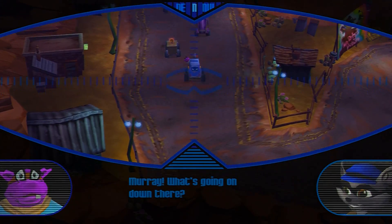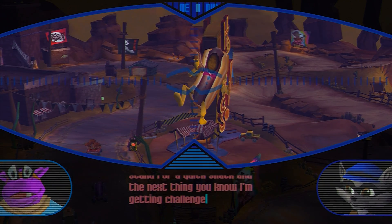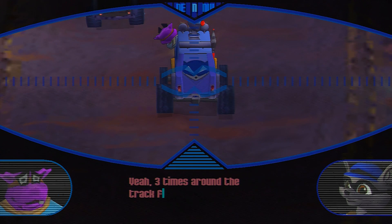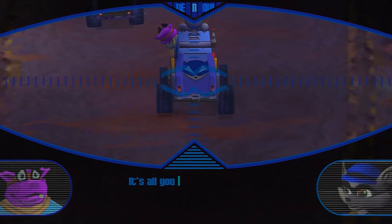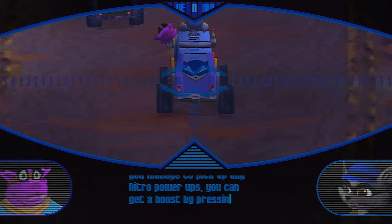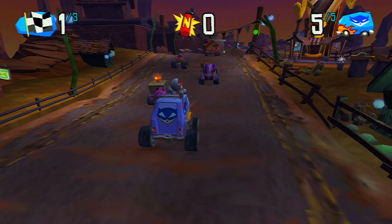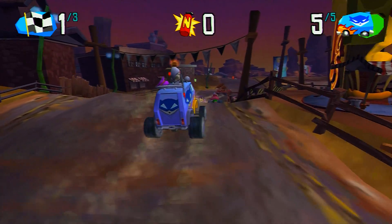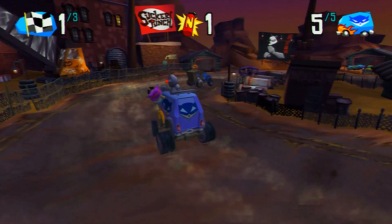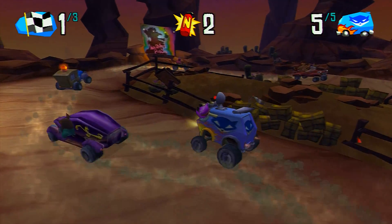Murray, what's going on down there? Well, I drove to this hot dog stand for a quick snack and the next thing you know I'm getting challenged to a race by these gangster dogs. Is there a key in it for the winner? Yeah - three times around the track for a key. It's all you man. Oh Murray, what have you got yourself into this time? We are in a race to get the treasure keys, and unlike the shooting stage, I absolutely hate this stage.